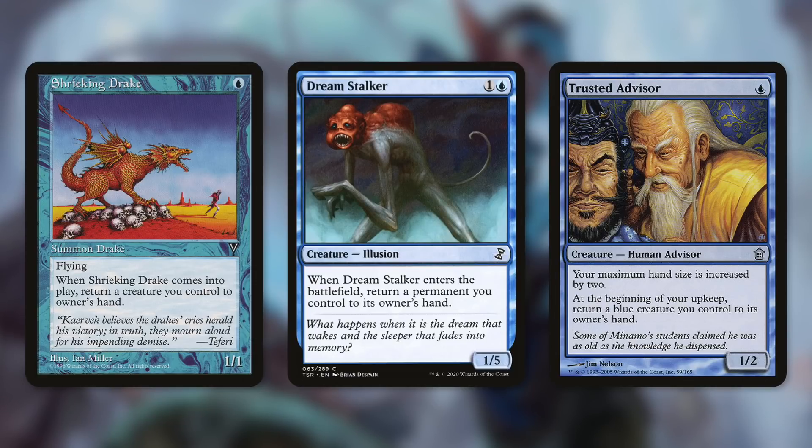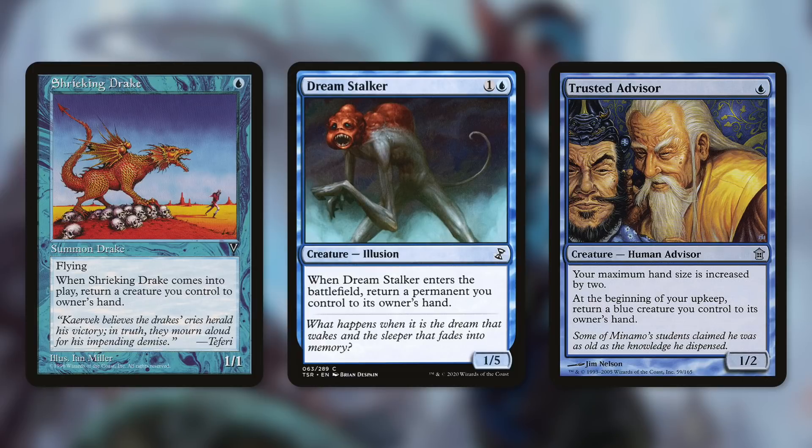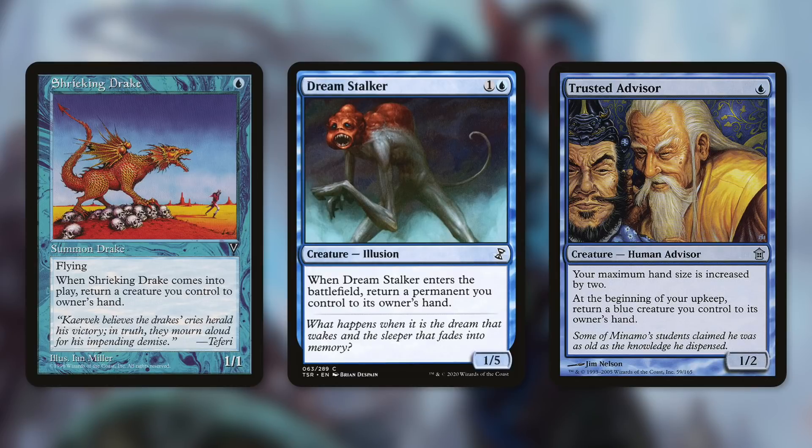You're going to want to include creatures like Shrieking Drake and Dreamstalker, which is a 1/5 illusion that essentially does the same thing — returning a permanent you control to its owner's hand when it comes into play. And again, because it doesn't say another permanent, it can bounce itself back. Another one to potentially consider is Trusted Advisor. It says your maximum hand size is increased by two, and at the beginning of your upkeep, return a blue creature you control to its owner's hand. So you can just bounce the Trusted Advisor back to your hand and replay it for one blue mana.